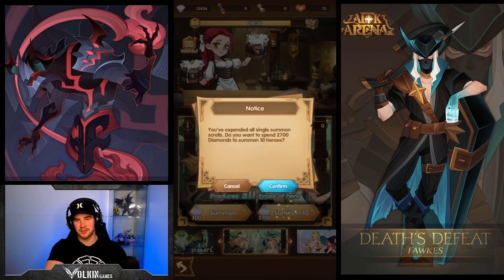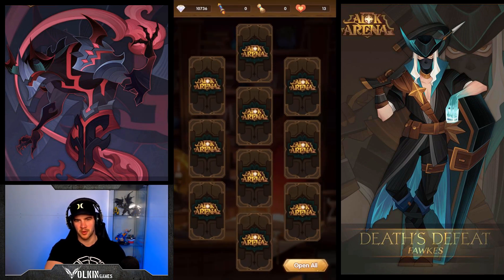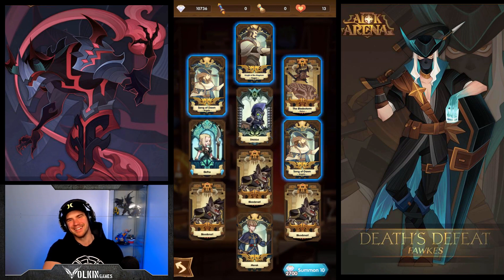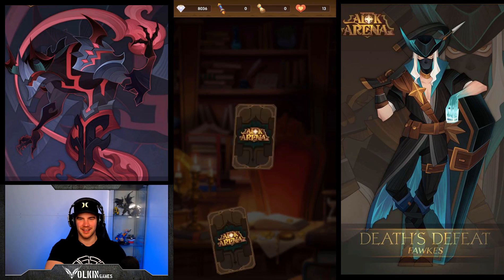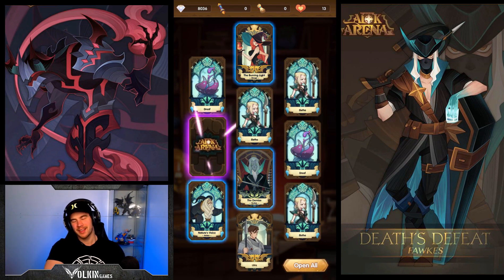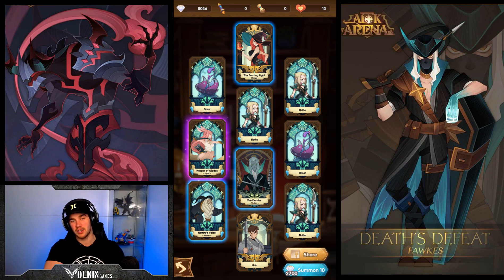We've still got 13,000 diamonds. So we've got one guaranteed pull at least with a purple. So this one won't have - damn it, I was trying to use reverse psychology. That's right, so we're back to normal with summons. At least our luck isn't insane - that's actually pretty good. We're above odds. And it's a Leica. I think that's my fifth copy of Leica on this account. I did just put it up to Legendary Plus, so maybe I'll make her Mythic eventually.